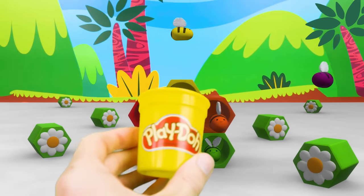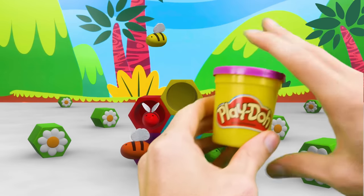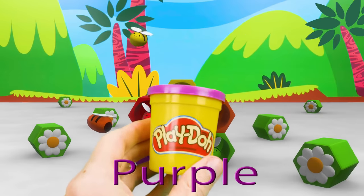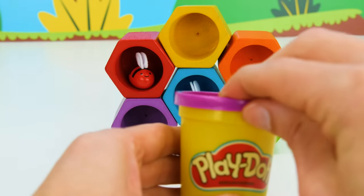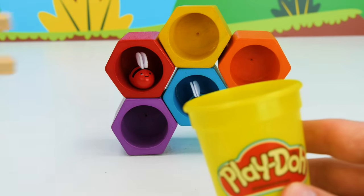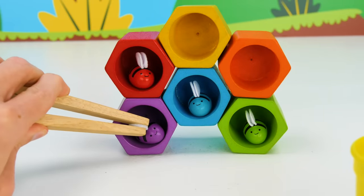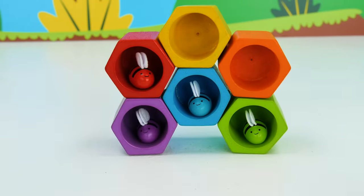All right, now let's catch our fourth bee. Got it! Purple. There is a bee, purple and kind. Now that we caught it, its home we will find. This bee needs a place to hide. Let's put him on the other side. Four.